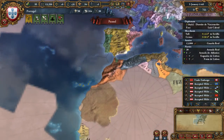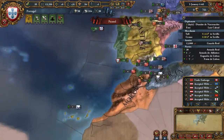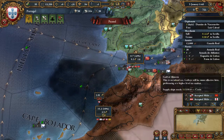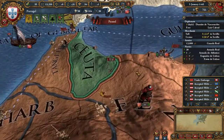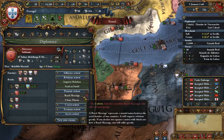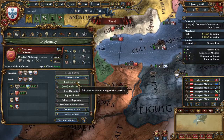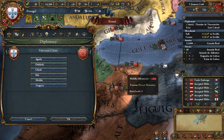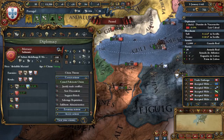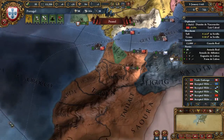Most people will tell you don't bother with Africa - but why not? If you can take this land which goes to the Seville trade node going north, why wouldn't you do that? It seems counterproductive not to. So we are going to fabricate a claim on Melilla. We get a free claim out of that for the 'Expand the Buffer Zone' mission, and we'll go.